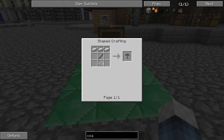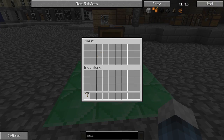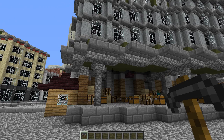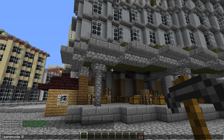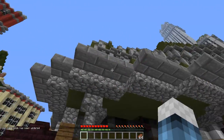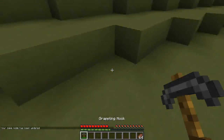First off we have the grappling hook, which is crafted with three iron ingots, a stick, and some string, so it's pretty cheap. It kind of acts like an ender pearl. Let me grab some steak so I can hopefully do this showcase completely out of creative — though I say that often and it never really goes well.